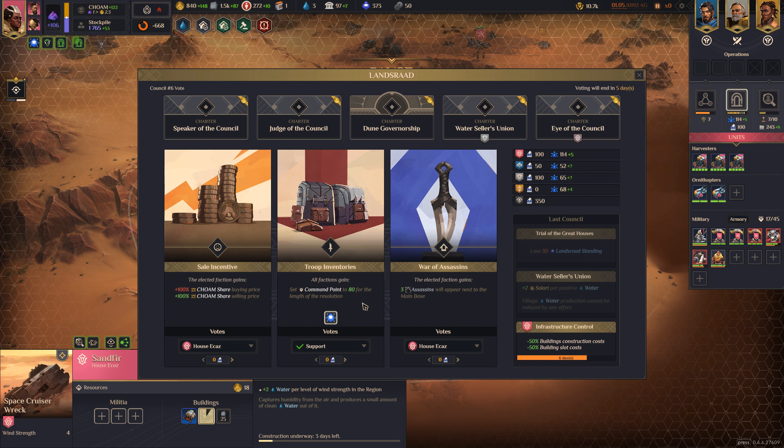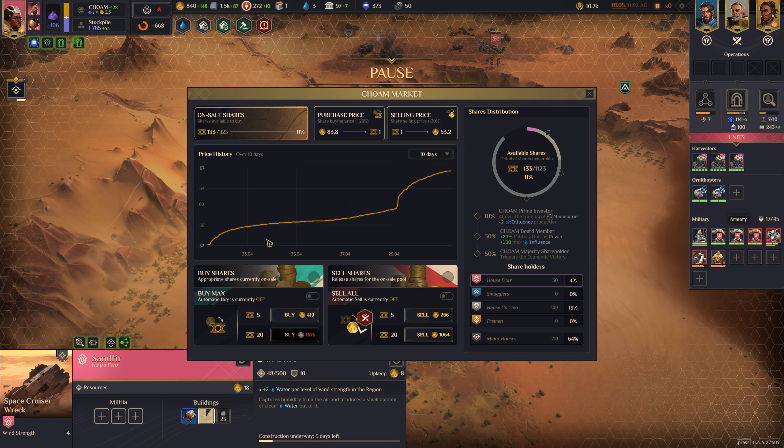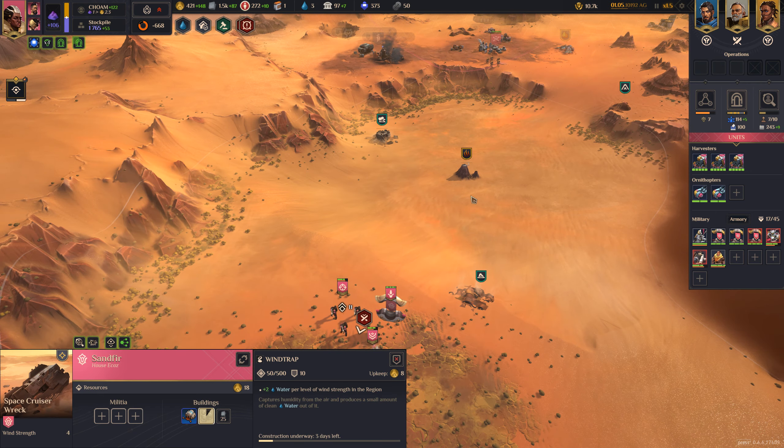Council vote: set command points to 80 for the length of the resolution. Three assassins will appear — we're going to take those. Plus 100% spice share selling price — yes, let's do that. Let's come and spend more here. It's not a good time to buy. We're going to buy before it becomes better to sell — soon here in a second.